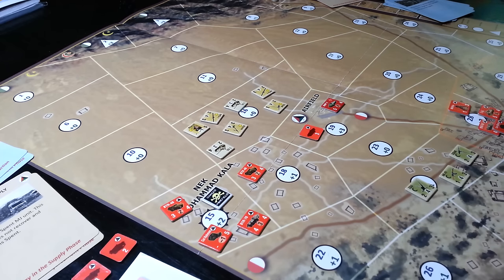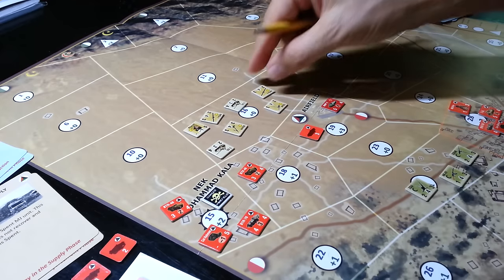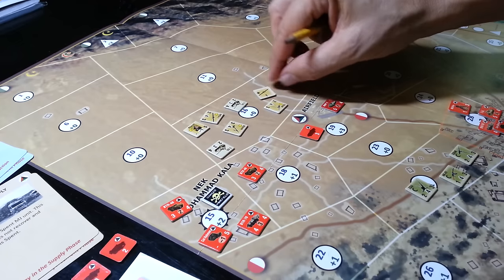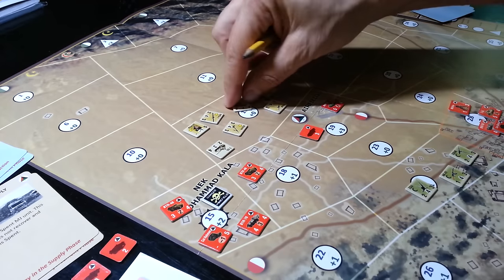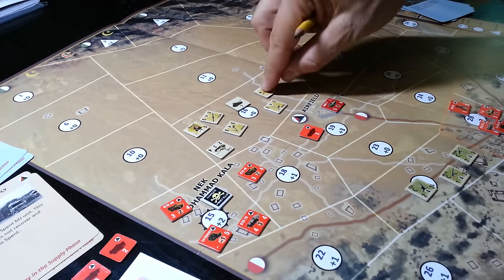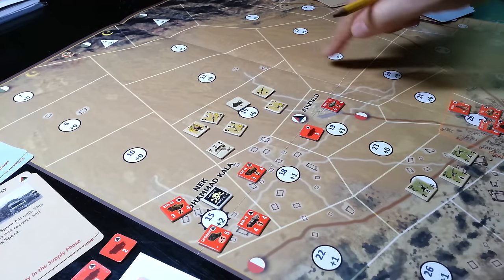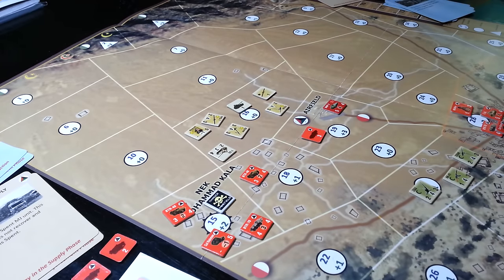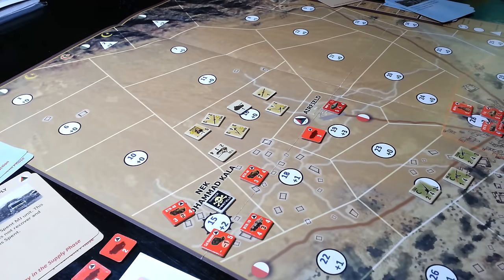There's a fair amount of thought that needs to go into this game from the Afghan Mujahideen perspective, because it's very easy to be aggressive early, trying to come across this open terrain and get yourself in a pickle. My opening moves were to try and block the supply road here, but leaving units out in the open that are spent — you flip units over to the spent side once they've moved.